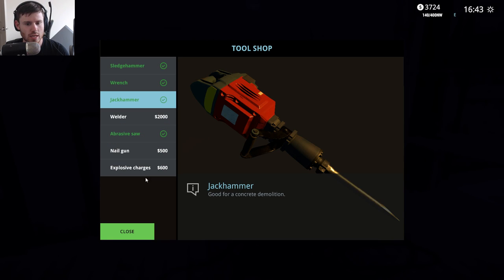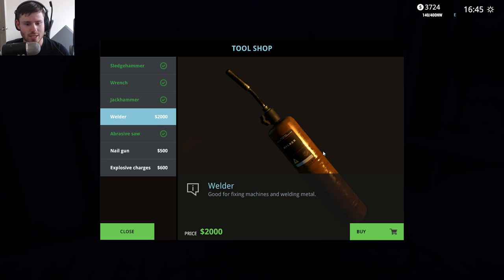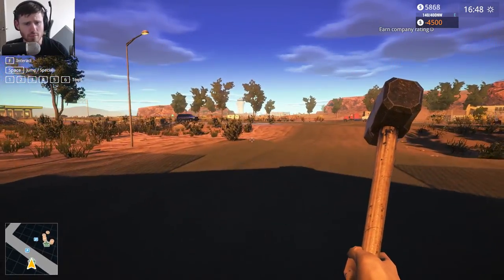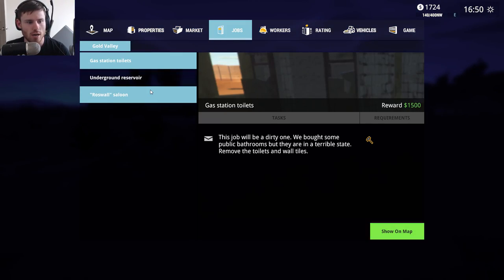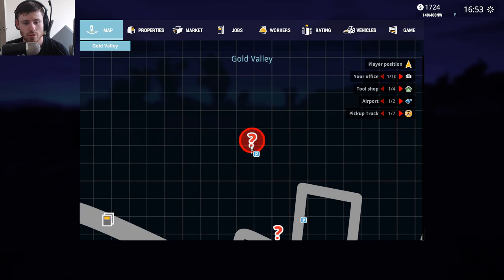Semtex plastic explosive - that's fun. Welder, maybe - for fixing machines. Actually, you know what, yes. That's going to be a good investment because that'll allow us to fix our bulldozer if we ever break it. Let's see jobs. Roswall Saloon - sadly, needs to be demolished. So this we now have.